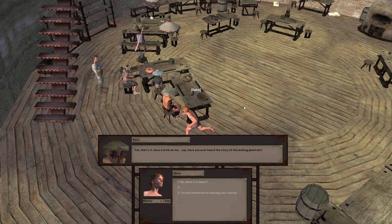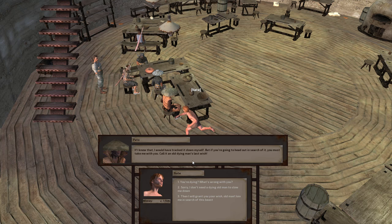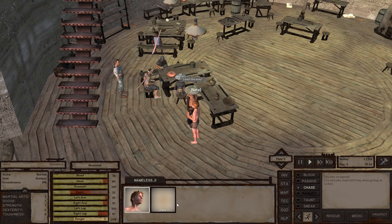Have a drink on me. Have you ever heard the story of the Wailing Phantom? Legend has it that it dwells in a sunken cave south of the sands and has bones made of solid diamonds — just one tooth would fetch you cabillions of cats. Cats — that's what the money is called. It has the gigantic tongue of a lusty tree hag and a marvelous pair of bingo wings. Some even say it has the snout of a fondled truffle. Even the most handsome of man warriors haven't been able to hunt it down. That sounds amazing — how do I find it? If I knew that, I would have tracked it down myself. But if you're going to head out in search of it, you must take me with you — call it an old dying man's last wish. Then I will grant you your wish, old man. Join me in the search of this.